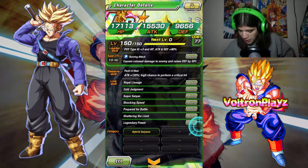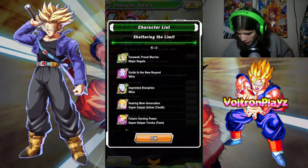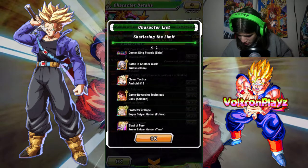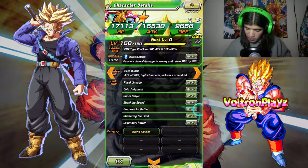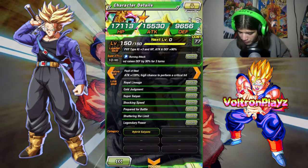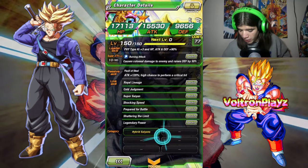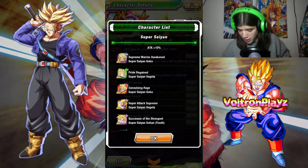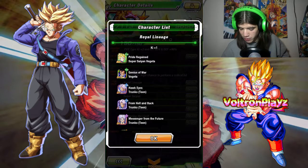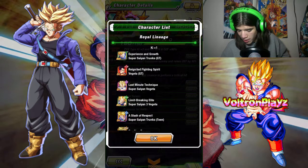His links: he's got Legendary Power, which is of course for all the LRs. Shattering the Limit gives Ki +2. Prepared for Battle gives Ki +2 — that's a good one. Shocking Speed — I have a lot of shocking speed cards so that will be very well utilized. Super Saiyan gives Attack +10 percent. Cold Judgment gives Defense +20 percent. Royal Lineage gives Ki +1, which is Vegeta family.